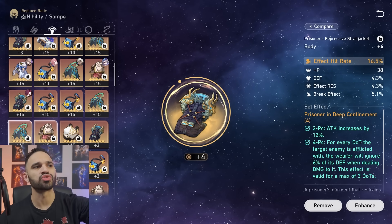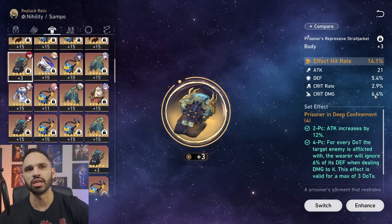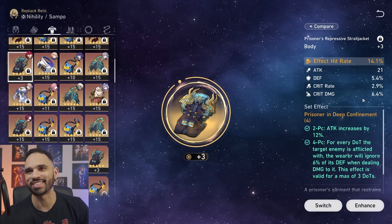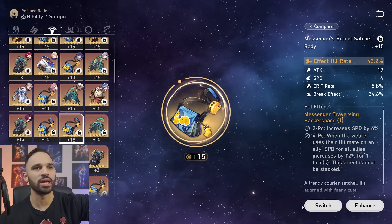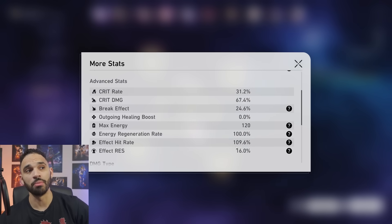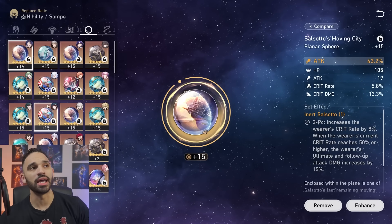Right now I'm at 83% effect hit rate, but I haven't leveled everything up yet and I'm still grinding for an effect hit rate body piece — the game keeps trolling me with crit value on EHR pieces. But if I put on a max effect hit rate body, I jump to 110.6% effect hit rate, which brings me to the next point.